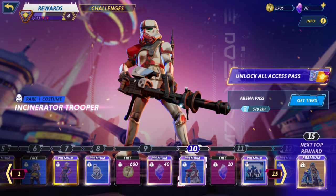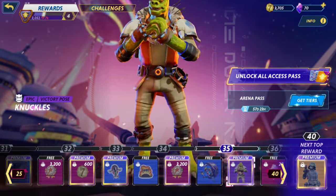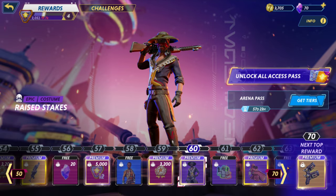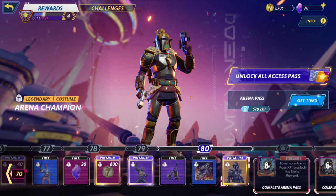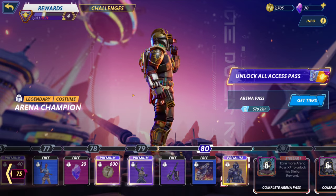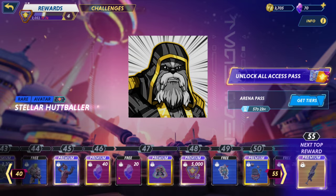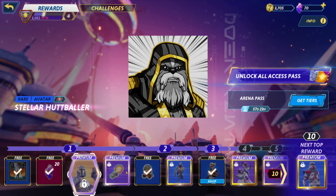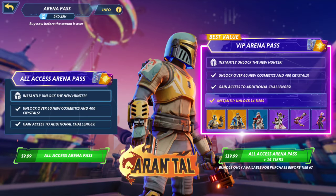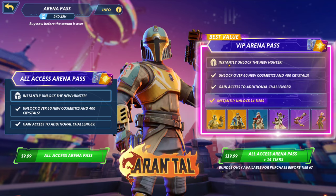That's the Incinerator one. Some of these are actually kind of cool. Let's see what's all the way at the end - we didn't have access to this last time. I like Raised Stakes, that one's cool. The final one is the Arena Champion costume - that's a pretty sick Mandalorian one. That must be the new one you unlock. Rental - okay, so that's who they are. All Access and All Access Plus 14 tiers - maybe we'll pick this up.